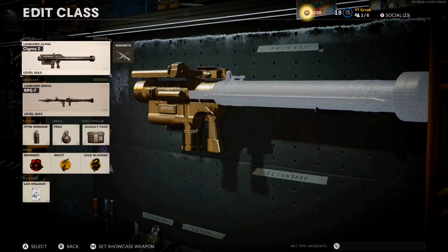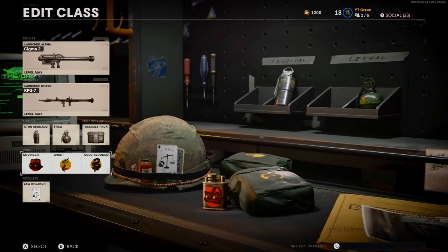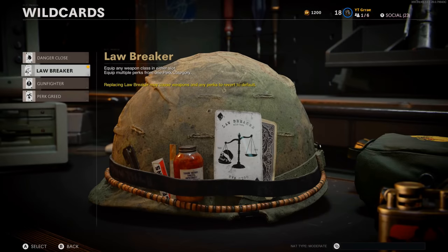Perks are going to help you out massively with unlocking launcher camos, so here are the best perks to use. First, in perk slot 1 you have to run Engineer. Engineer will help you see enemy scorestreaks, vehicles, and equipment throughout the entire map — they will glow red through walls and everything.